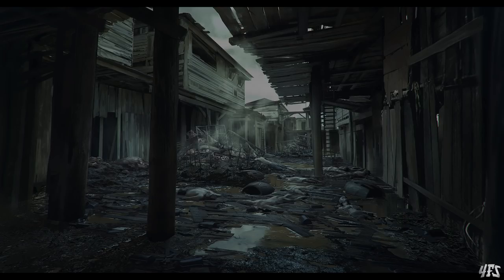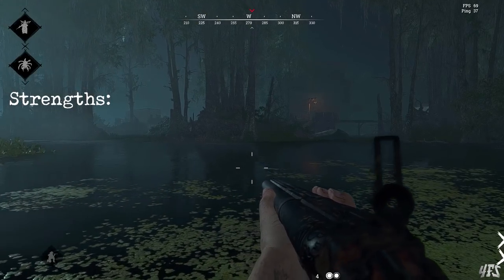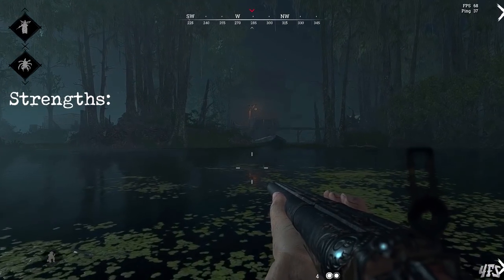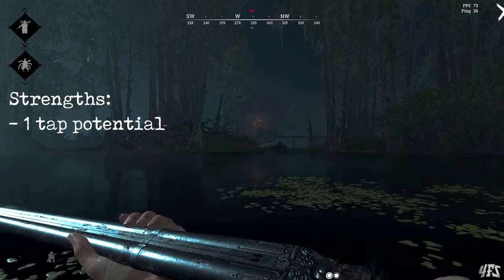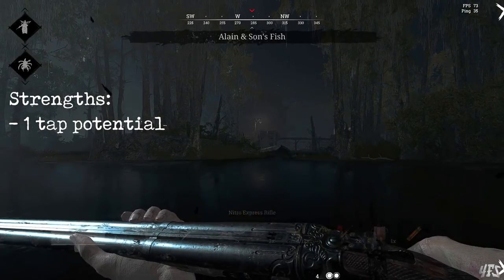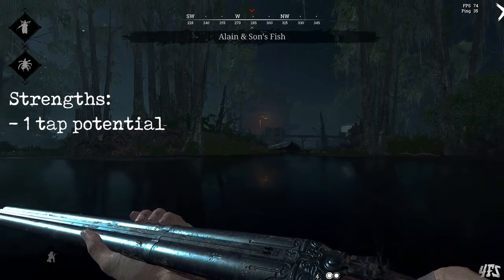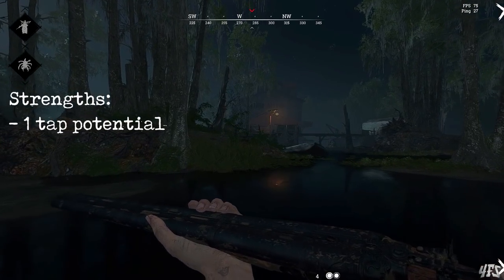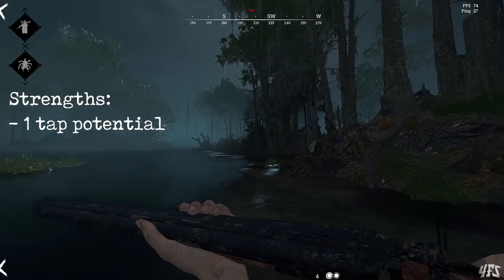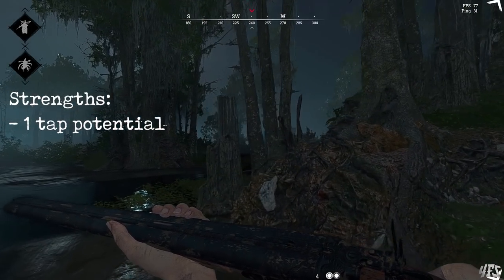Now that we know how the Nitro works, let's look at its strengths and limitations. Starting with the good news: power. The ability to insta-kill with a body shot up to 42 metres is extremely strong — this means that you're going to beat most shotguns in their effective range, and you can dominate compound fights with an extremely intimidating weapon.